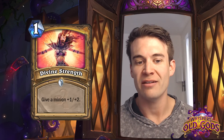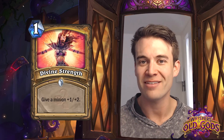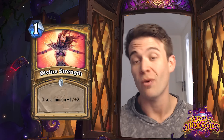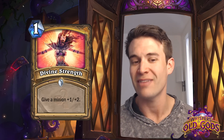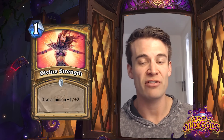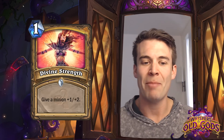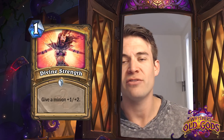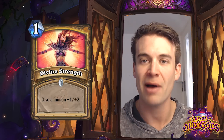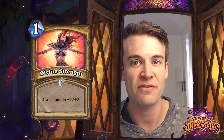Divine Strength - one cost spell, give a minion +1/+2. This is actually a fairly powerful effect. Buffing two health for one mana is obviously the effect of Blessed Champion, but instead of getting the card draw you get plus one attack. If you're playing a deck that's looking to have early trades, this can be a pretty strong tempo play. But unlike in Priest, Paladin doesn't have the ability to actually heal its minions. So you don't have the ability to sustain your buffed minion like you do with Velen's Chosen or Blessed Champion. And the fact that it costs you a card is a pretty big drawback. So I think this is potentially quite strong in arena, but the investment is a little too much for competitive constructed play.